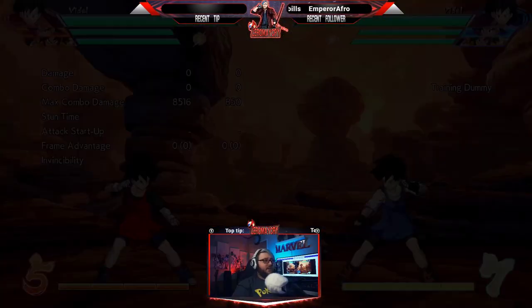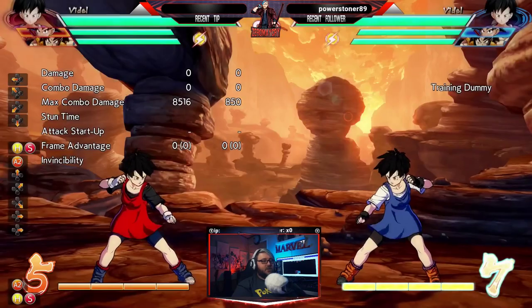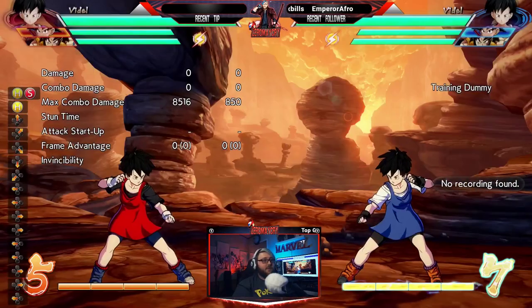If you use both super dash and assists in conjunction, it's like a 50/50 — assist and then super dash, assist and then fall, super dash and then assist. That's tip number two.